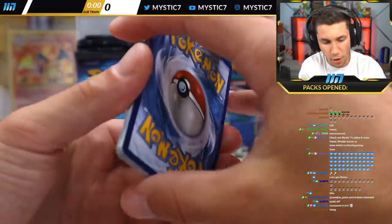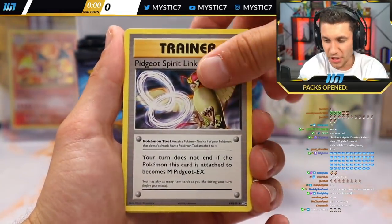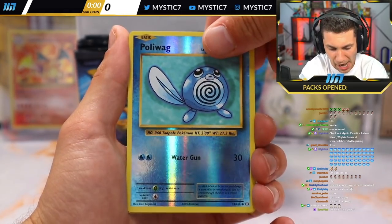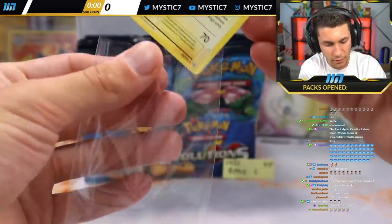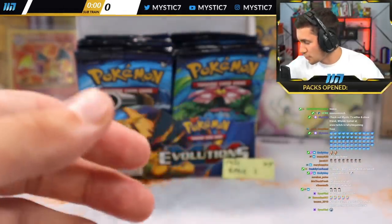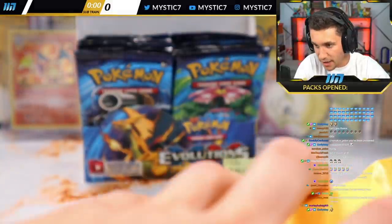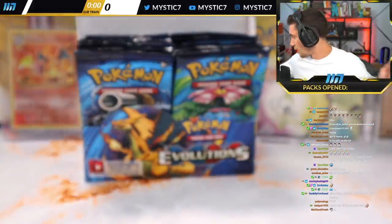No pain here — what do we got for Reese? He's on the one-pack magic. Kakuna, Pidgeot Spirit Link, Magikarp — I will send that. Electabuzz, Rattata, Growlithe, Nidoran, Reverse Holo Poliwag, and Electrode Non-Holo. I hear Reese is a humongous Electrode Non-Holo fan, so I'm sure he's over the moon. Some GGs in the house for Reese. He'll probably be putting in his two-week notice after the stream.